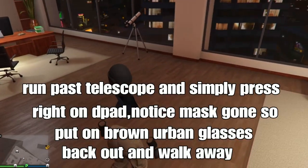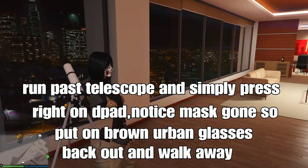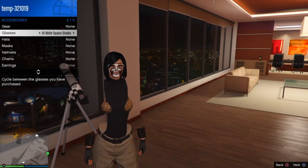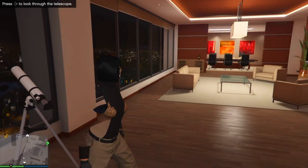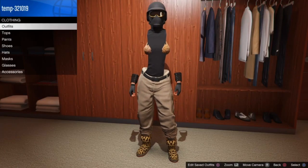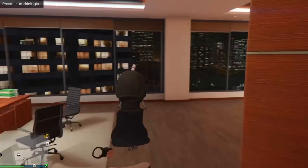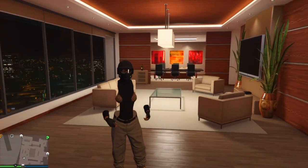Run back to the telescope and press right on the D-pad — you'll notice everything's gone from your face. Put on the brown urban ski glasses from the interaction menu, then back out and walk away. You'll notice the mask and the helmet are merged together — boom, we got it! Remember, just reset your outfit and we're pretty much done. This outfit looks super cool on your female character — like and subscribe if you want to see more female outfits. I'll be your boy Cmods, I'm out.